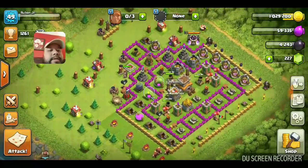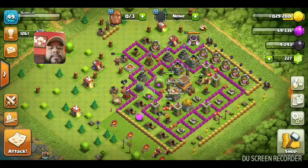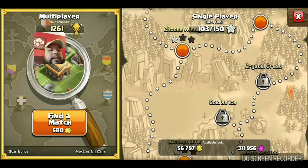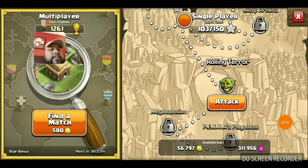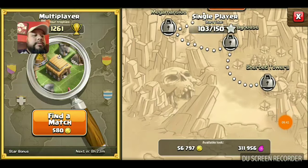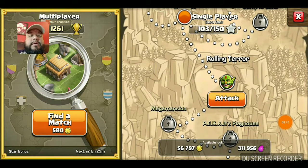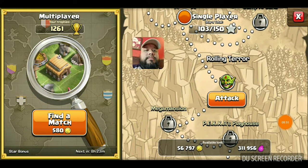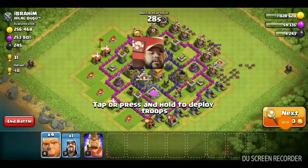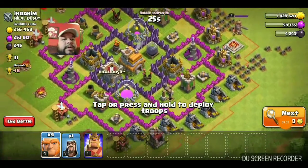Once I do have all my troops, I go to the bottom left corner and it says attack - that's where I can go and attack. The map on the right side is playing against a computer, and the one on the left side is multiplayer, against other people. I usually like playing against other people, so I go to find match.